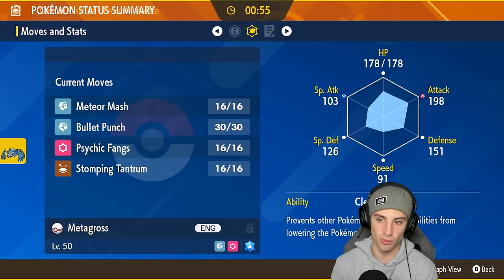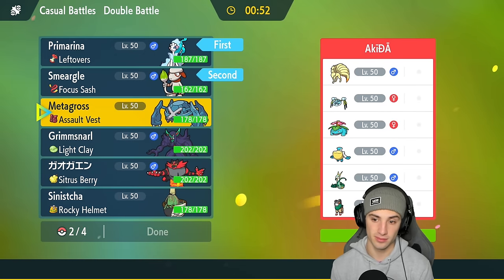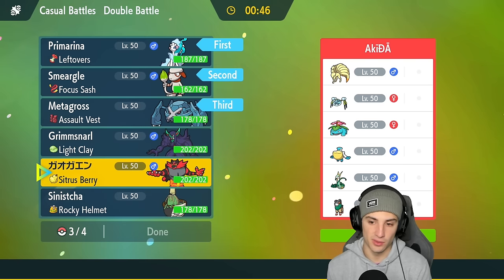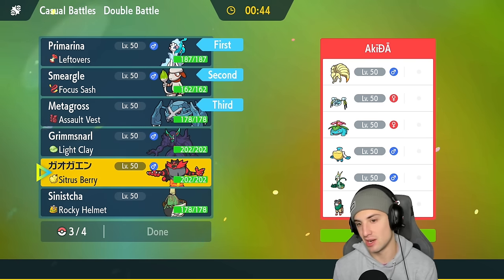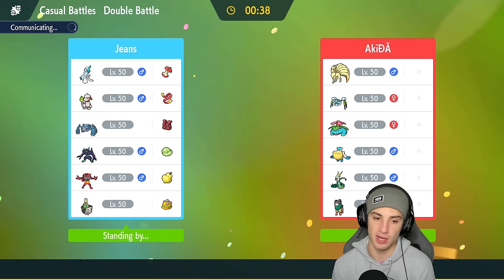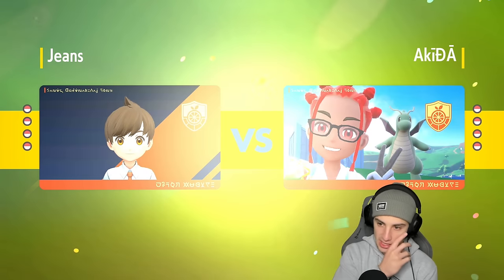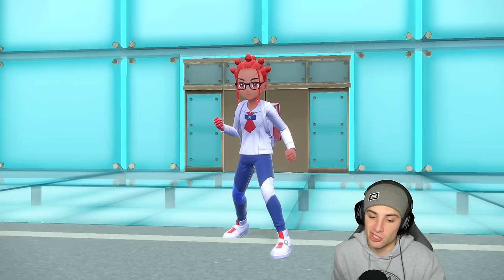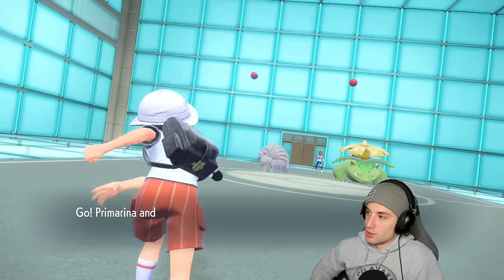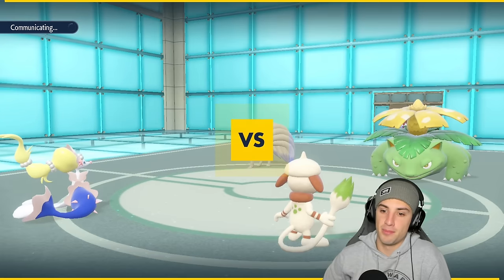I'm going to lead Primarina and Smeargle — a bit of Moody Smeargle, I don't mind it. I could go Metagross with Water Tera, not too shabby. In the back I'd probably like Incineroar depending on the weather. They probably go sun, which is why I like Incineroar. Pelipper would pair well with Araquanid in Trick Room — makes the most sense. Alright we're one and oh, Primarina killing it. Match two with Smeargle should be fun. I just dropped my controller.